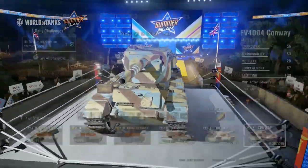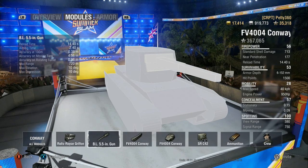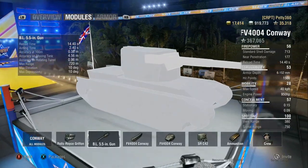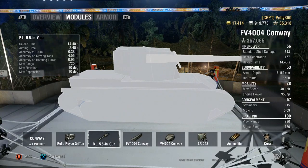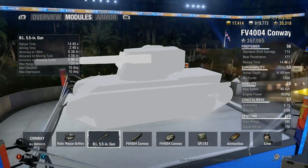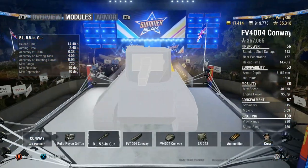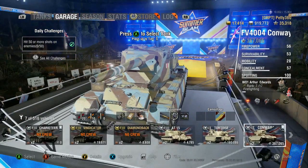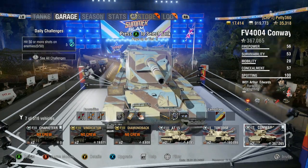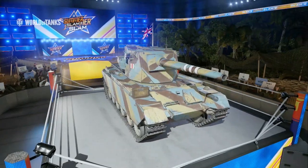Overall, this tank used to be terrible, mainly because it had 5 degrees of gun depression on such a tall chassis. If anything got close to you, you could not aim down - Soviet medium tanks could side hug it and you could never put your gun low enough to shoot them. But then they buffed it and it's now got 10 degrees of gun depression, which is fantastic. It means you can work a ridgeline nicely, though you do expose a lot because the tank is quite tall. The flexibility helps it a hell of a lot.